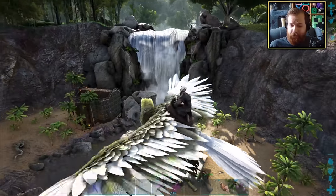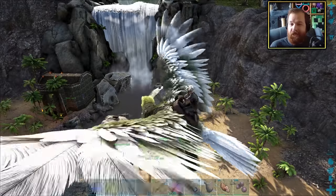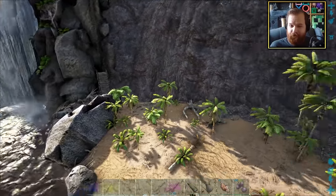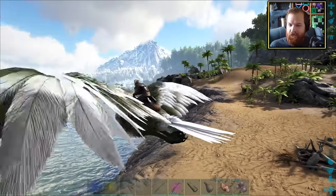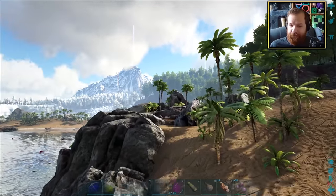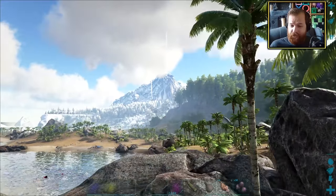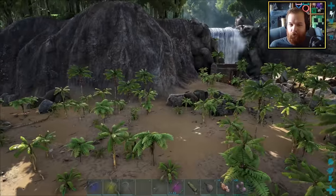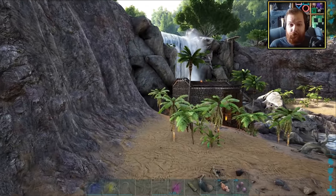The easiest way to show you guys just how much we're going to wind up cordoning off is to take to the skies. We're on Alyssa here, and the stone wall will start at the waterfall and work its way all the way along the cliff side, then along the edge, over the river, and around the rocks until we hit the breedery.